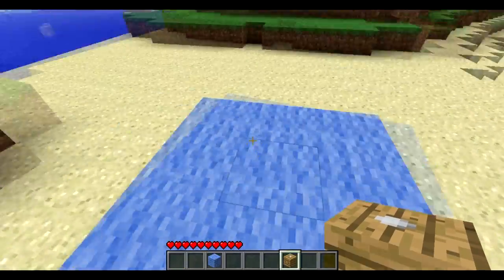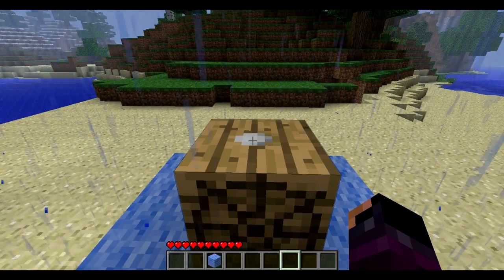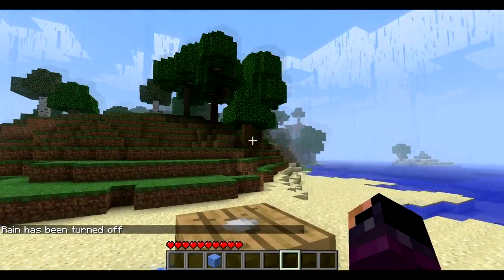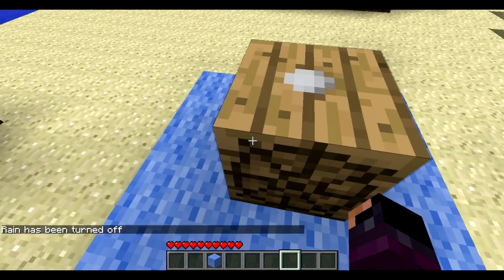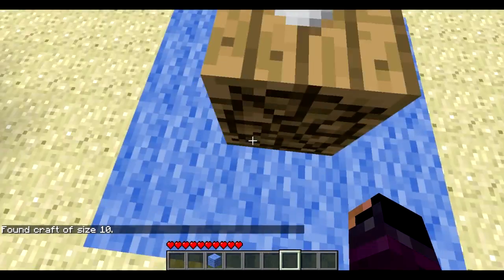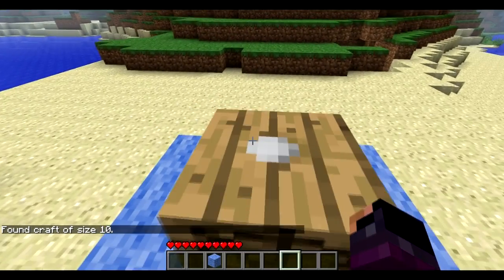As long as you place the craft controller on wool, wood, or some other materials, it will connect to, or bind to. So if I right-click, it says: found craft of size 10. That means it found 9 wool blocks, and it found this craft controller.